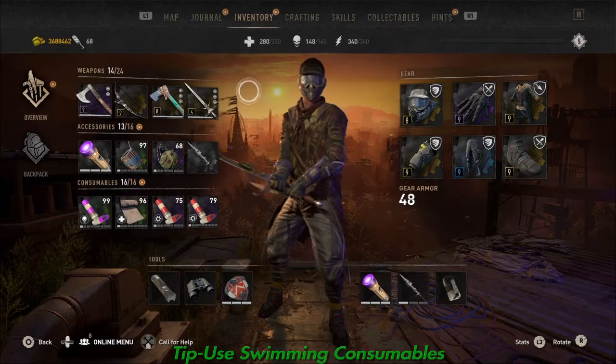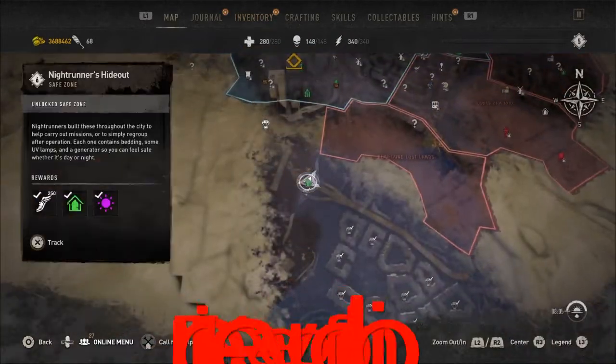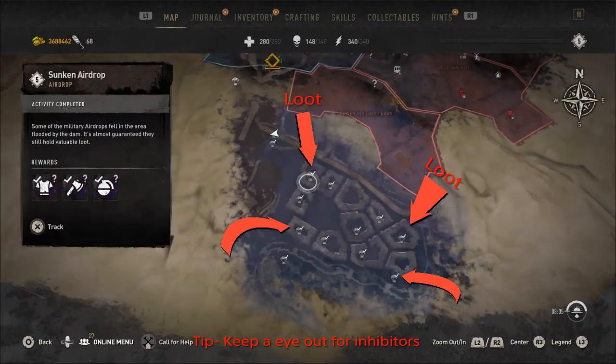This is some of the loot that I've gotten from down there and how I've gotten all my loot pretty much. I'm only level 5 and I have a lot of level 9 loot. First off, you got to come over to this bus — it's a rest area.